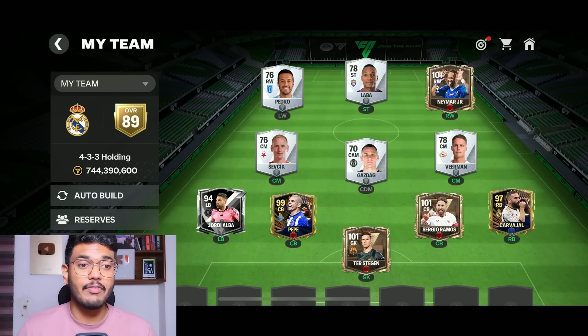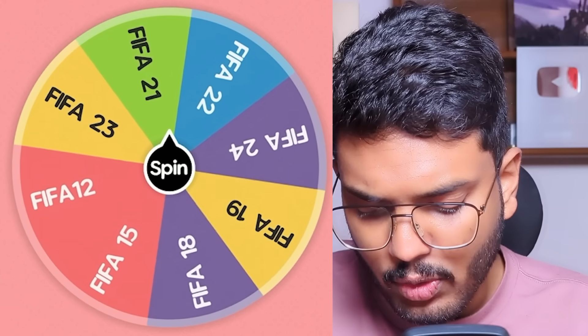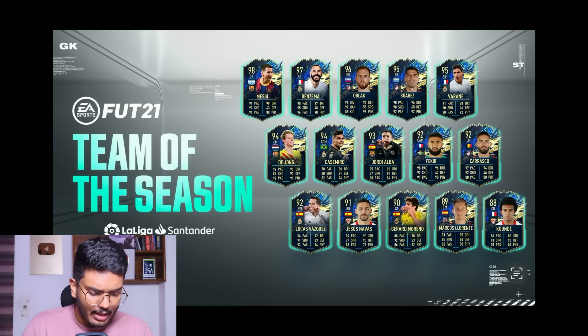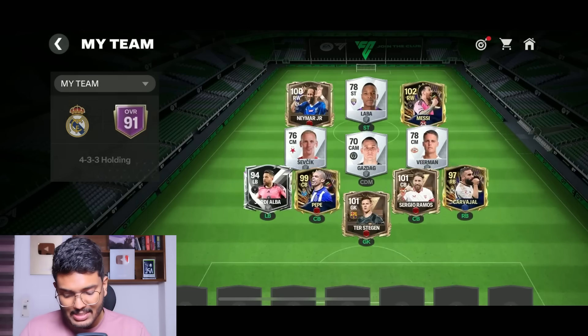The team is sitting at 89 overall rating so far — not bad at all. The next spin gives us FIFA 21. The FIFA 21 TOTS has Frankie de Jong, Casemiro, Lucas Vazquez, and Jesus Navas. From this I'm going to bring in Messi to fill the right wing position. Welcome to the team, Messi!